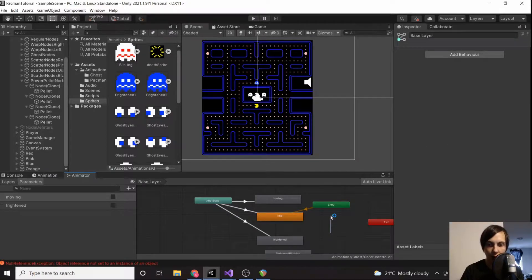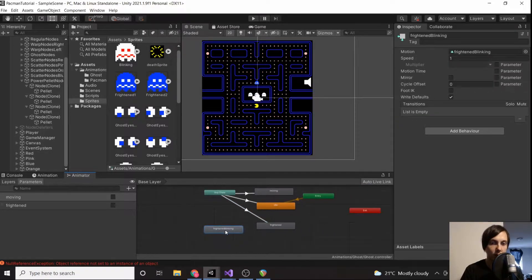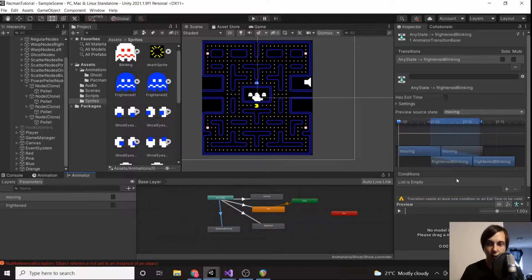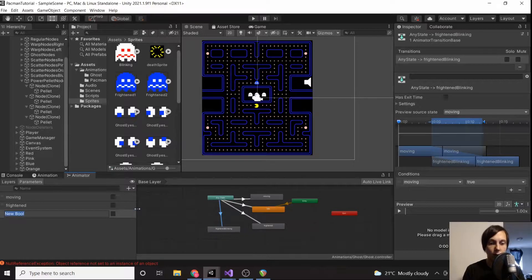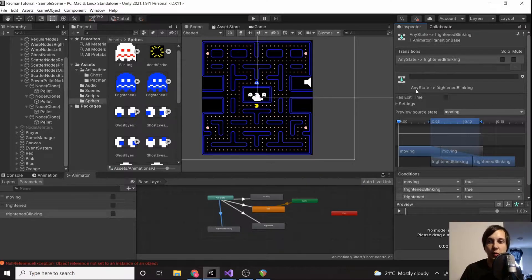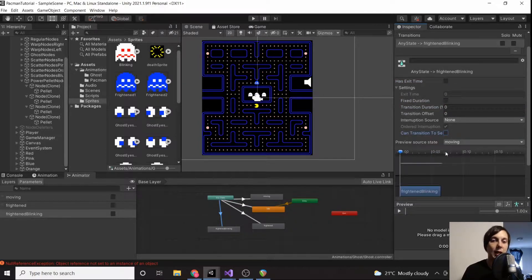Then we go to our animator. It's going to have pretty much the same values as frightened — moving is true and frightened is true. We're going to create a new bool called 'frightened blinking'. So if moving is true and frightened blinking is true — and the other transition is moving is true, frightened is true, and frightened blinking equals false. Make sure you set all the typical transition settings and turn off the exit time to prevent lag when changing animations.